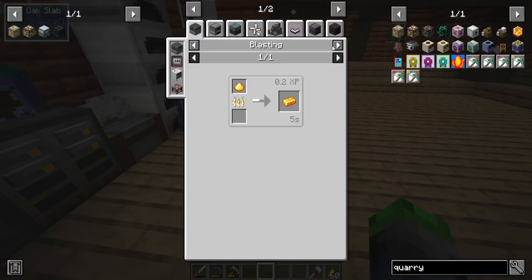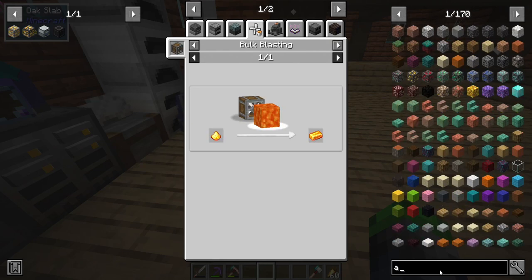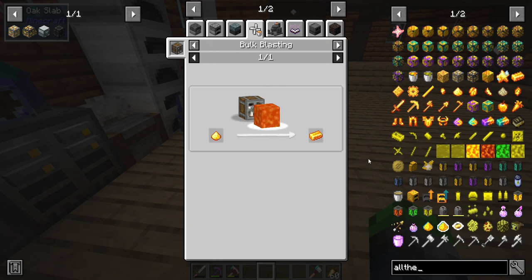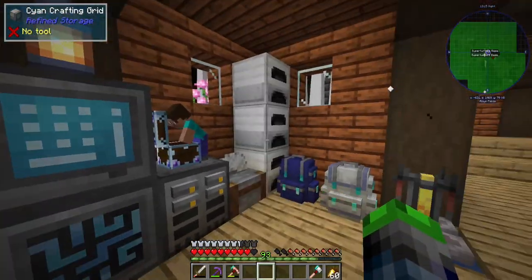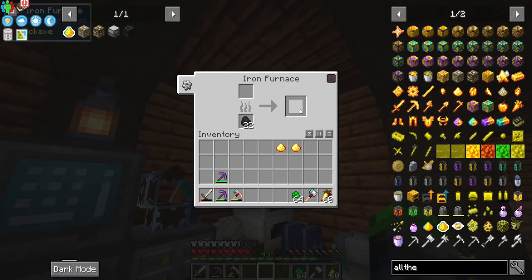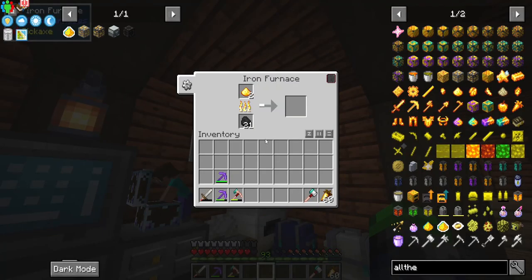We need to turn this into the sight thing. Yes, this is exactly what we need. So we do need to turn that in here, and we're going to turn that into the ingots. Hopefully we get a quest trigger when we do it.